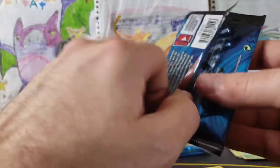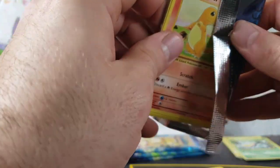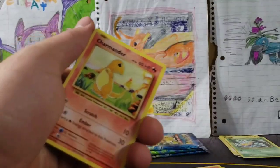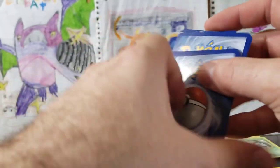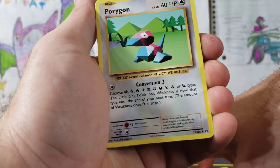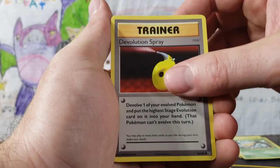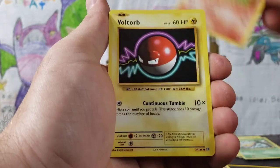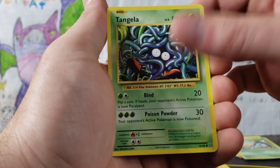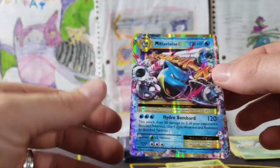Four packs of Evolutions left, then we're going to get into some newer and older packs. I don't think they really have any set way they want the code cards for these boxes. We've got Porygon — an Uncommon Porygon. Pokédex, Devolution Spray, Charmander, Voltorb, Fire Energy, Vulpix, Tangela, Onix, and a Mega Blastoise EX!